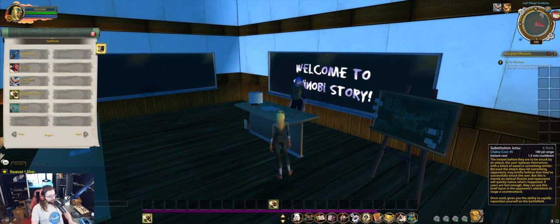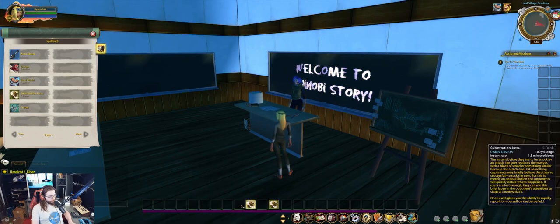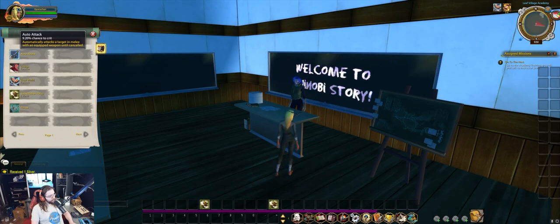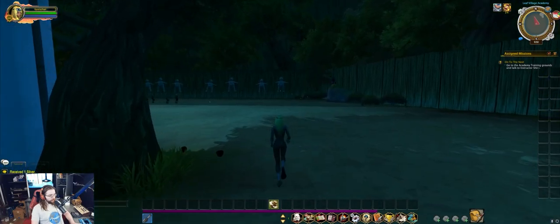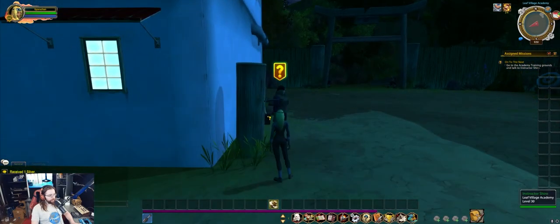Abilities currently on your action bar need to be dragged off by holding down Shift and then left-clicking. If you're a WoW veteran, you probably never think to put the auto attack ability onto your action bar, but I do find it to be pretty helpful for Shinobi Story. Walking around to the back of the academy takes you to your next quest giver, Instructor Shiro, which will enable you to get your ninja movement speed.